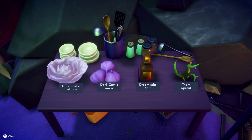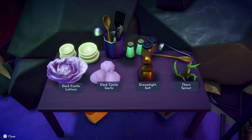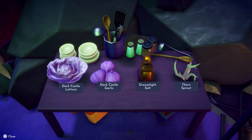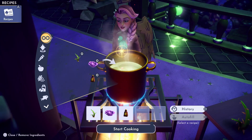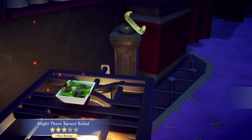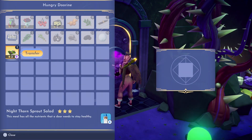Based on the clues given on the note, we will collect some dark castle lettuce which will provide the crunch. We will not use any dark castle garlic because she does not like bad breath. We will take some dreamlight salt for seasoning and also a thorn sprout which would have been grown in the dark castle. Once you've collected your ingredients, head over to the stove to cook the meal for Doreen, then head back to the door to feed her. If you've cooked the correct meal she should let you through to the next floor.